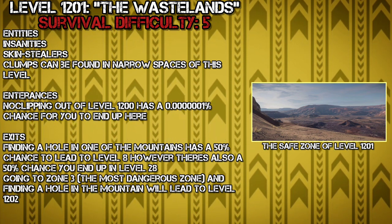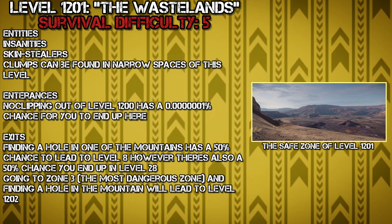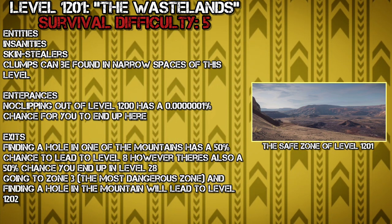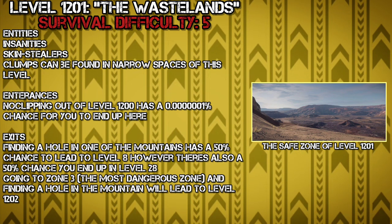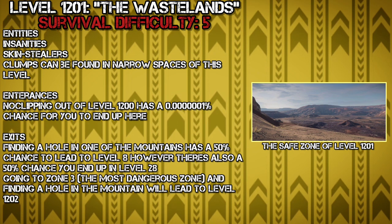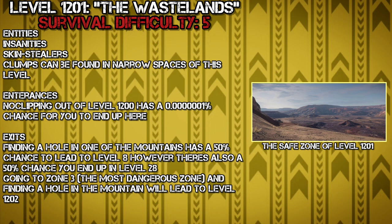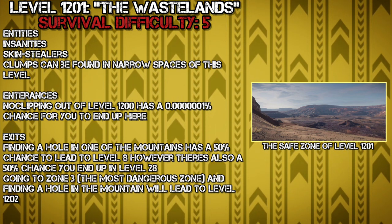Entrances and Exits. For entrances, no-clipping out of Level 1200 has a 0.0000001% chance of landing you here. For exits, finding a hole in one of the mountains has a 50% chance to lead to Level 8, and a 50% chance to lead to Level 28.